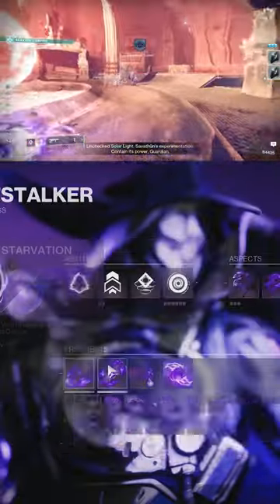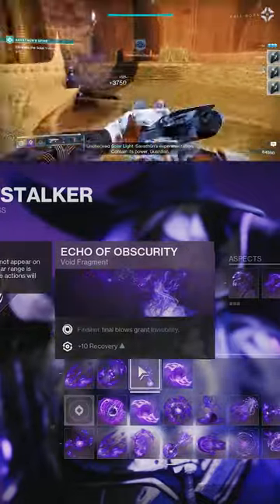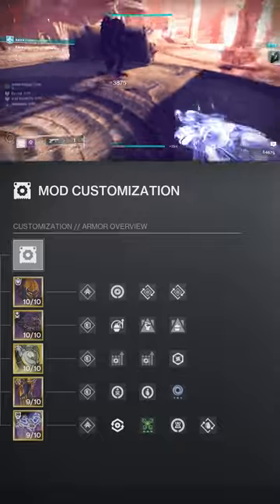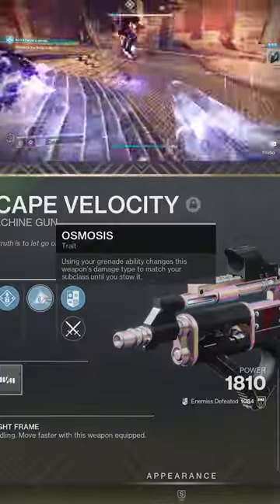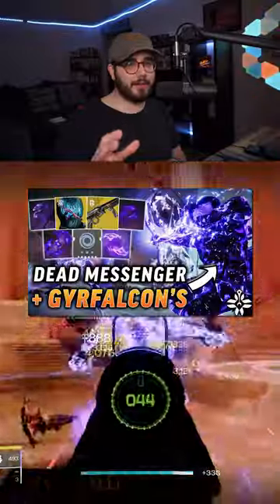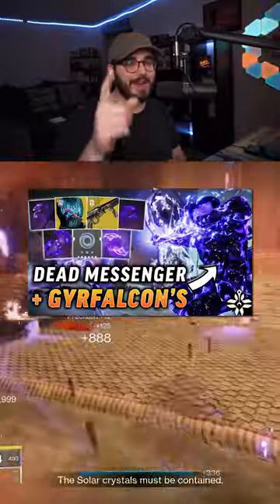For Fragments, we're going to be using Echo of Undermining, Starvation, Obscurity, and Cessation. Pause the video to copy the armor mods that I'm using. Since we can't have a Void Primary weapon, I would recommend finding a Kinetic weapon that can come with Osmosis. If you want a detailed breakdown of this build, I have a full video on YouTube going over everything.